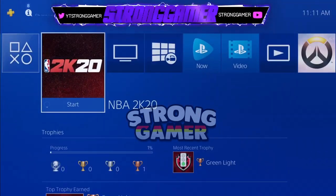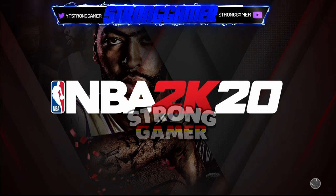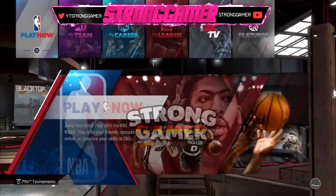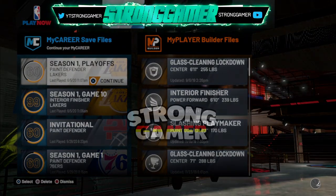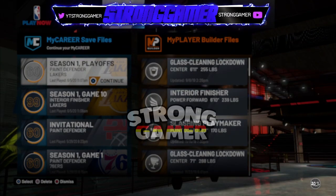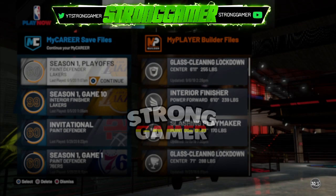I'm pressing the PS button so you can see I'm on PS4 with the book bag on. I got an error again — I don't know what happened. It says to check my network cables, which is weird. All of this is live — nothing is cut. I'm talking live because I don't want to do any editing. I'm loading back up into the park — same player, same rep. If I go to neighborhood, still 26% to rookie 2. You can see all the legends on PS4.